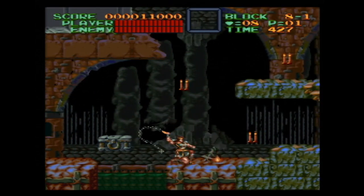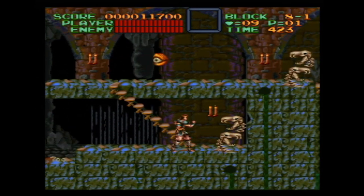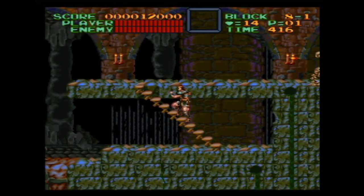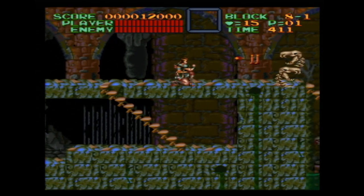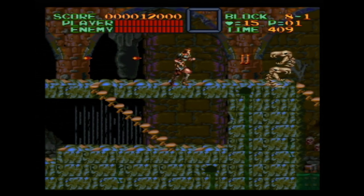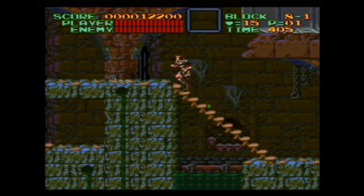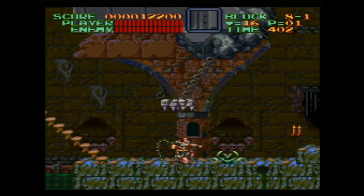My biggest complaint about the game is that stairs are a bit clumsy and awkward to traverse, and leave Simon vulnerable due to the jump button being disabled while scaling them. Additionally, if you try jumping on stairs without holding up, you'll fall right through them, often to an instant death. This took me a while to get used to, and before I did I died many times. It just takes a little more work from the player than other games demand to safely engage with stairs here, but it is doable.